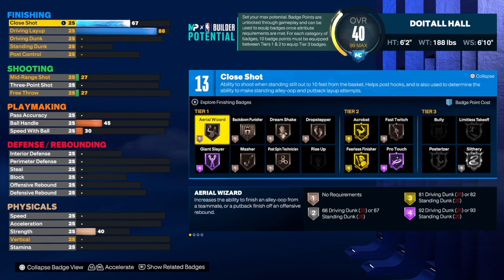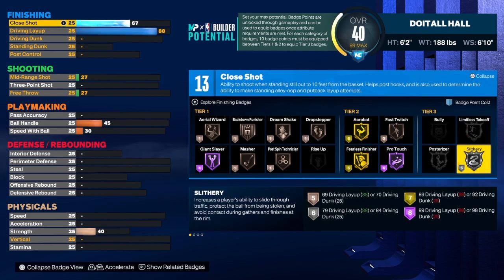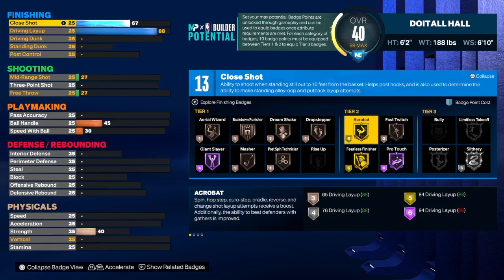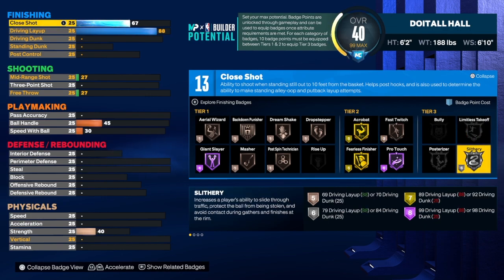This right here is a three-point combo guard, and I like that name better. We only get 13 badges, but you can add some if you want. If you want to get Slithery — which is tier three — you'd need about three more badges. I would use Fearless, Acrobat, and Fast Twitch to go along with this build. That's 13 badges; if you want Slithery on silver, that'll be 19.